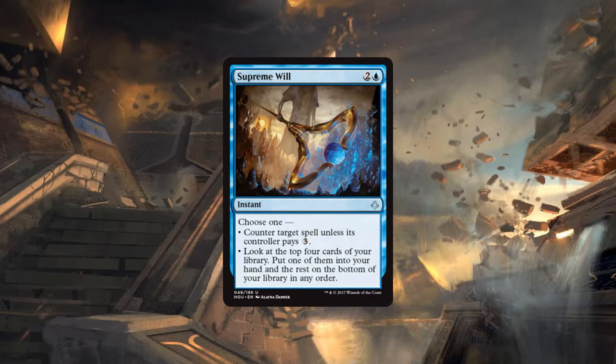This card is essentially Mana Leak and Impulse tacked together with the downside that you pay one extra mana to cast either. It's true Mana Leak is pretty bad at three mana and Impulse is pretty bad at three mana, but I like having the flexibility — that is powerful. A lot of people seem crazy about this card because of its flexibility and being able to impulse at end of turn when the counter is dead, but I personally think it's not as useful in the current standard environment.